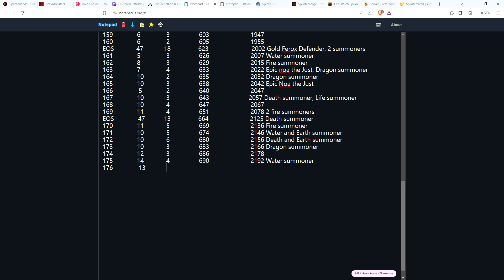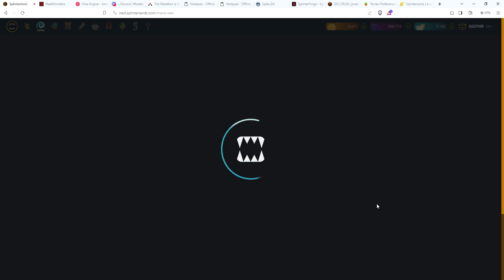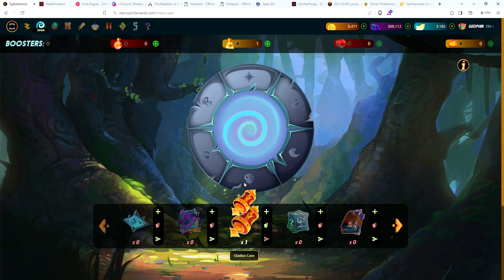We got five cards — nothing super exciting. That brings us up to close to 700 cards now that we've gotten out of reward chests. And what is this — 2205 if I can do my math. All right, so let's go ahead and open — I do believe I have a gladius case ready, so we've got one gladius case to open.